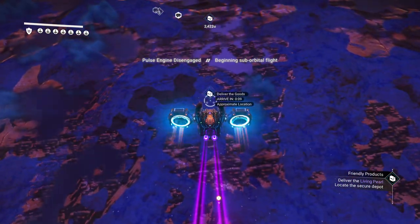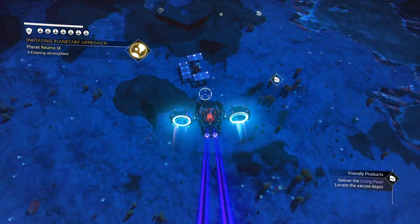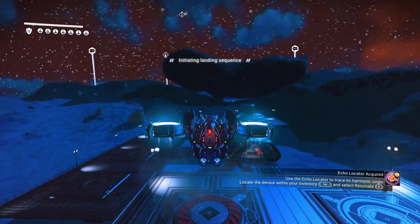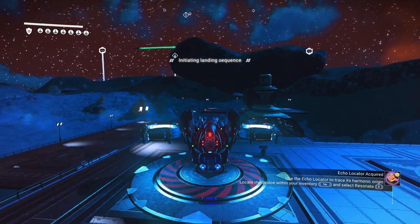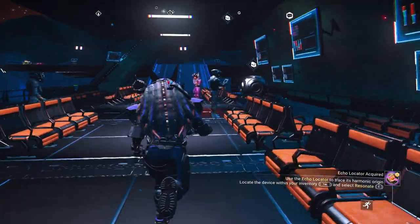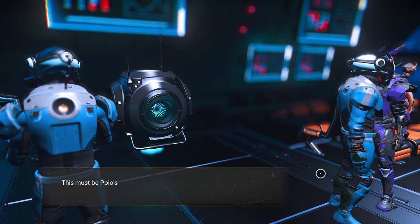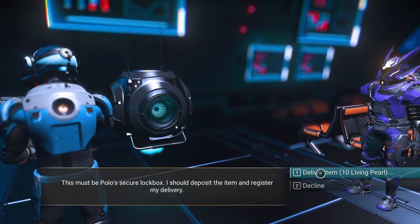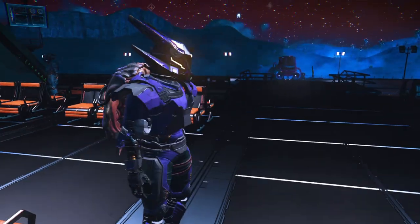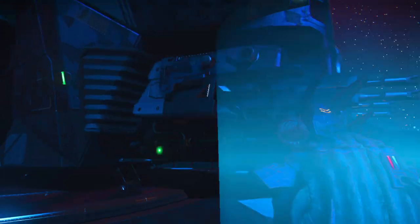The delivery seems to be right here. It says approximate location but usually it's a landing platform — there it is. Got an angry cat in here who wants to be let out, so we'll be letting him out in just a moment. Delivery lockbox prepared — accessing. This must be Polo's secure lockbox; I should deposit the item and register my delivery. It took ten living pearls, not twelve, so you get to keep two. The only thing we need to do now is return to the nexus to receive our reward. Off we go, back to the nexus.